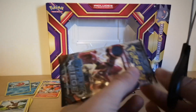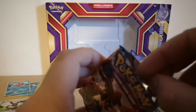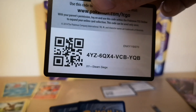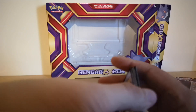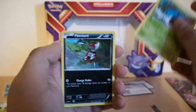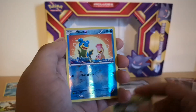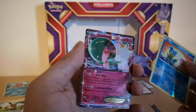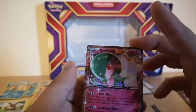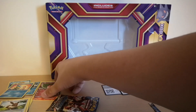And we're back. Code card goes one, two, three to the front. Pulls are: Ambipom, Shieldon, Infernape, Tangela, Oshawott, Nidoran Mail, Fungus Shallows, and then oh — a Gardevoir EX at the end! Very happy with that. I'm going to put that in a sleeve straight away.